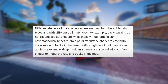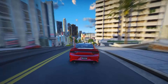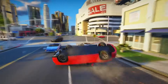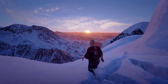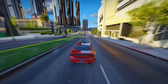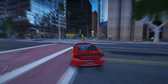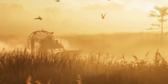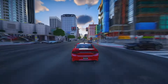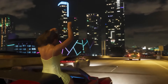Different shaders are used for different terrain types and with different trail map types. Basic terrains do not require special shaders, while shallow mud terrains can benefit from a parallax surface shader to efficiently show ruts and tracks with a high-detail trail map. Deep mud terrain may use a tessellation surface shader to model the ruts and tracks in the mud. In Red Dead Redemption 2, you can leave realistic footprints in the snow and mud using parallax maps and desolation shaders, creating a convincing illusion of high-level deformation. In GTA 6, they're applying the same technique — this will be noticeable with explosions, firing RPGs at the ground, walking through mud, or driving vehicles through it, each leaving distinct tracks based on the terrain. RPGs will create craters on the ground.